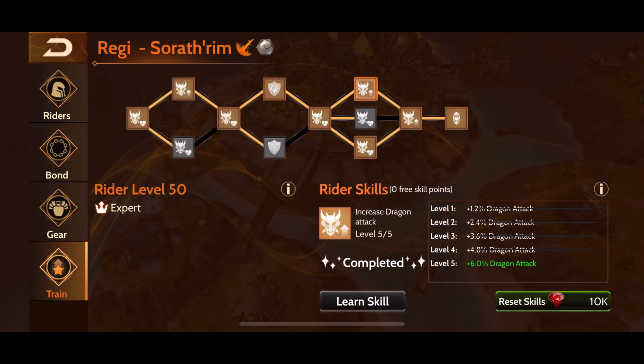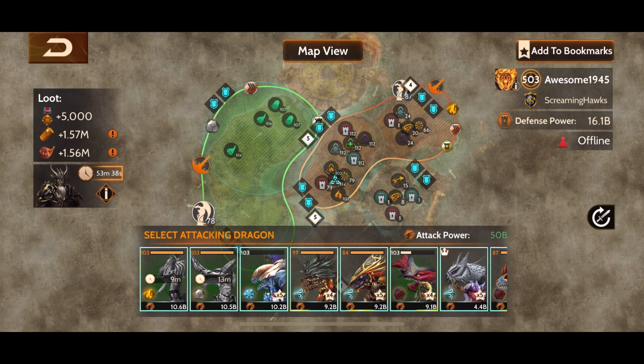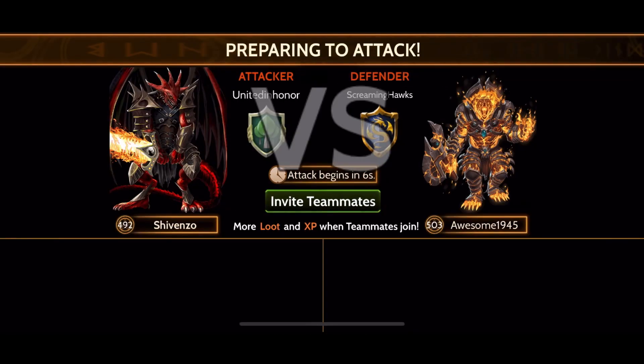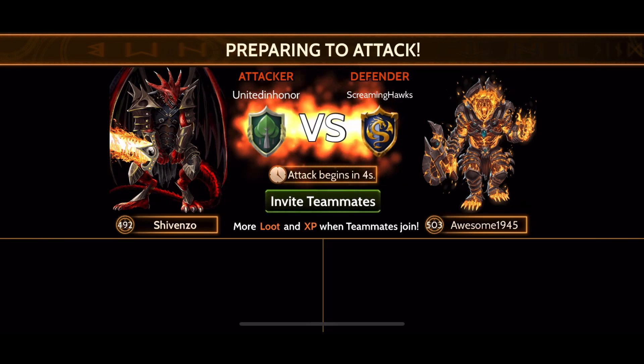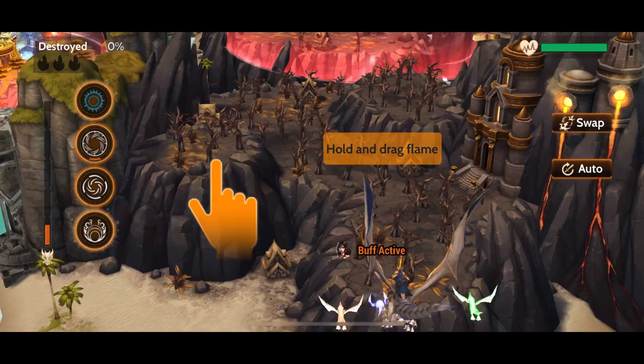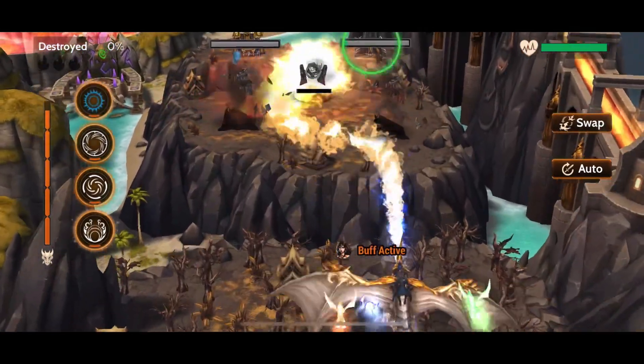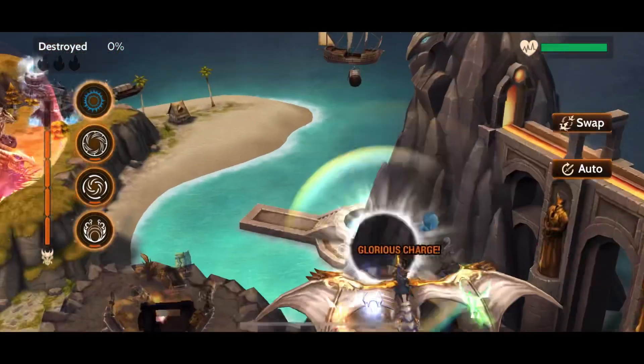I actually quite enjoy flying Sorathrim — I find him quite fun and a pretty solid dragon even with defenders, but there are some things that do limit his potential with defenders. Mine is eldritch tier, so these level 112 towers are a bit above tier. It's a 16 billion defense base and I'm not sure if they have finished out the whole base boost branch yet this season. One thing I don't like about this dragon is all of the spells have very similar icons, so it's kind of hard to learn at the start.